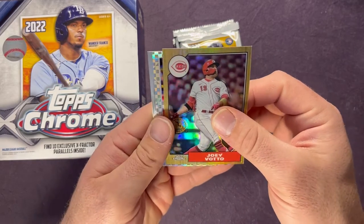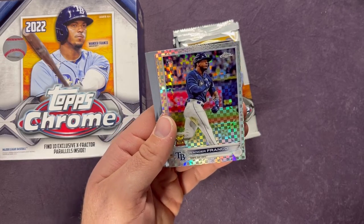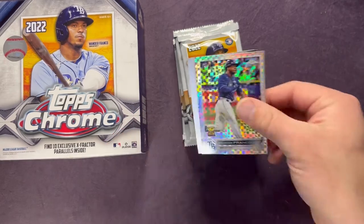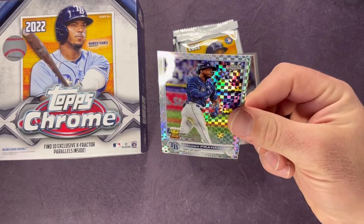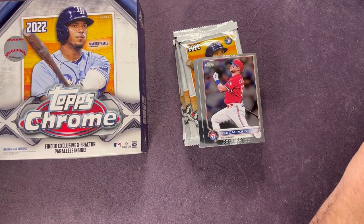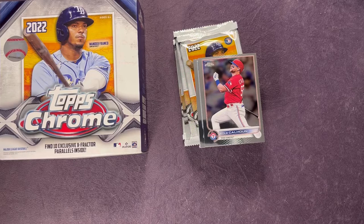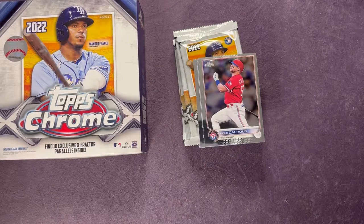We're gonna definitely miss him up here in the Seattle area. Joey Votto — wow, alright! Sleeve that one up — Wander Franco on the X-Fractor, solid hit there. Looks to be a little off-center but I'll put that in a top loader too. Getting a Wander on the X-Fractor — pretty solid.